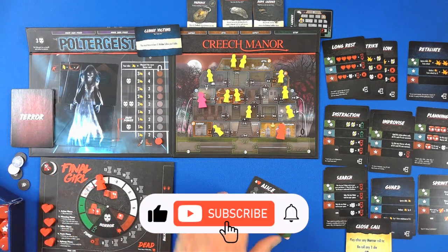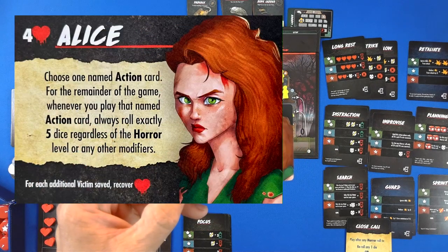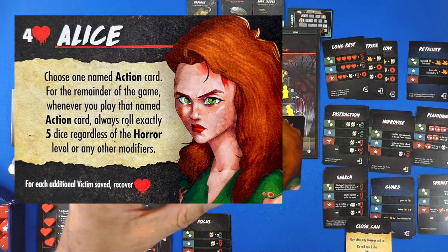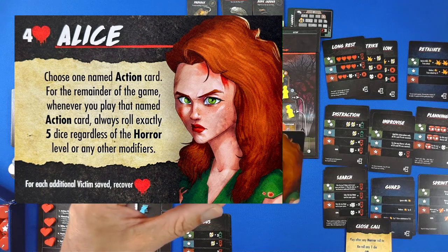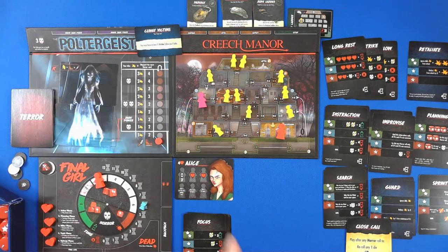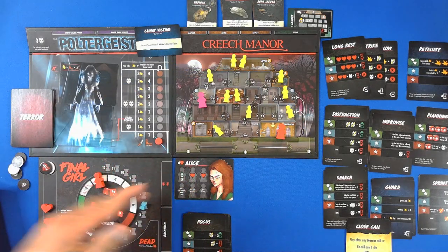Our final girl is Alice. She only has four health, but she does some extra really cool stuff. Choose one action card for the remainder of the game — whenever you play that named action card, you always roll exactly a five regardless of the horror level or any other modifiers. I haven't decided what to play on that one. By the way, I have not won this one yet — I have died every time. So this should be interesting and fun. Let's play Final Girl.